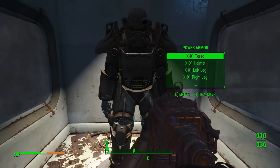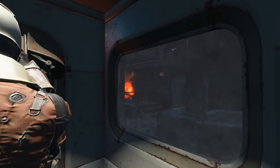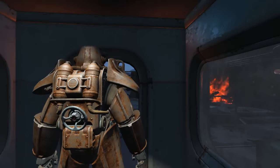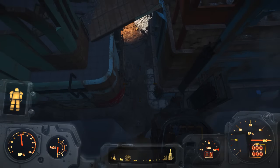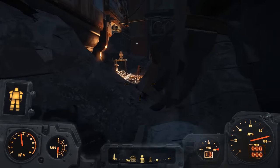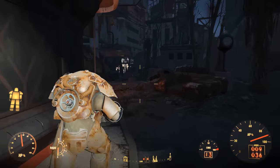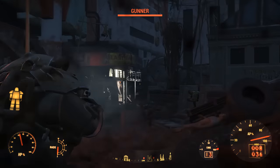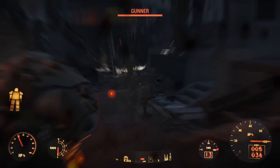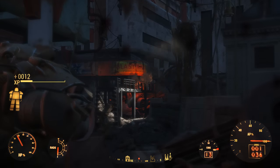I actually got a full set here. It does look a bit different — I think the reason is because the one in the first place was Mark 1, and this is Mark 3. It doesn't change anything to do with the stats, but maybe just the look. I actually preferred the helmet on the first one, because it looked much more like the Enclave than the Brotherhood of Steel. In the Power Armor you have no fall damage and you just run around like a tank killing everything in sight. It's super fun. I'm not actually a massive Power Armor fan, but now that I have this armor and a load of Fusion Cores, I'm definitely going to be using Power Armor more in my exploring.